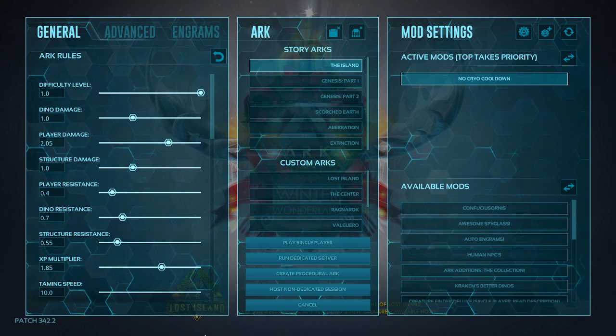We're going to start off by boosting your difficulty level all the way up to 1 — it usually starts at 0.2. Leave your dino damage alone, but for player damage, I like to bump that up to 2.05, so that way you can take out a Lystra or a Dodo in 1 or 2 hits instead of having to chase it down the beach.